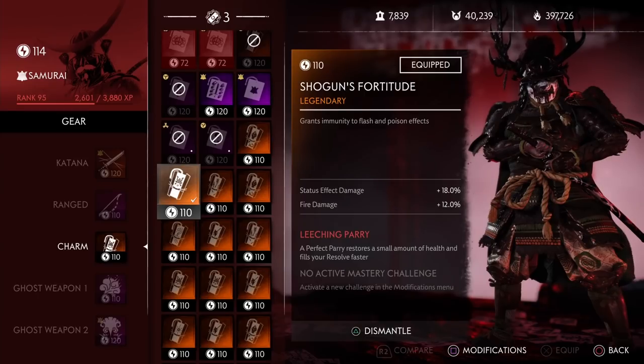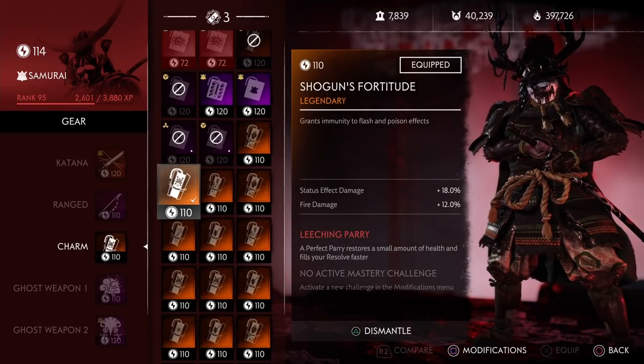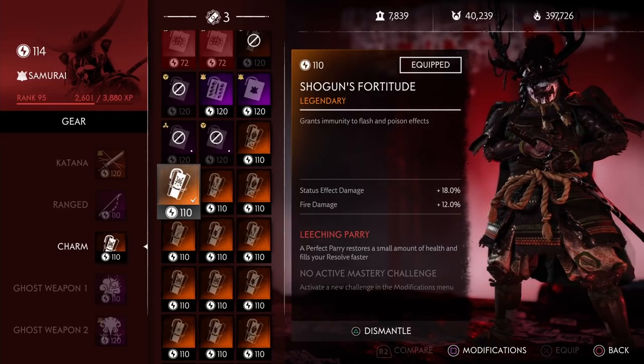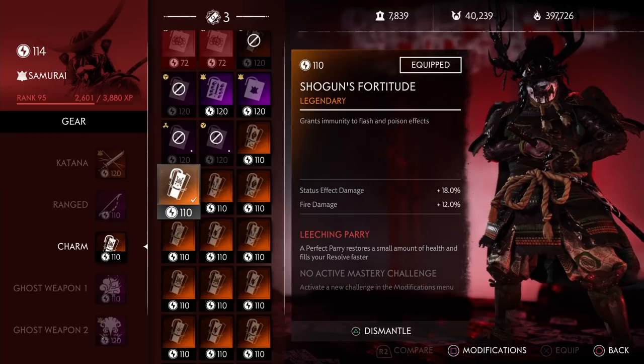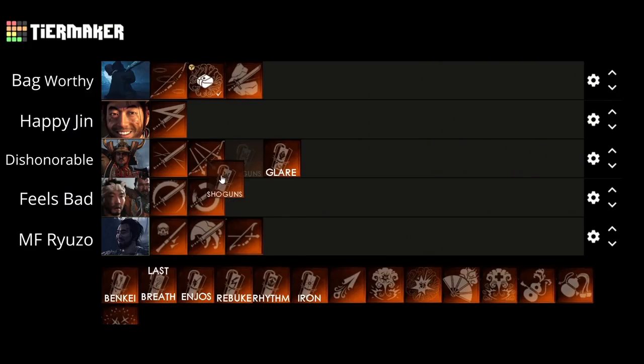Next we have Shogun's Fortune. This grants immunity to flash and poison effects. The major reason to use this is when one of the world modifiers is toxic clouds, specifically in story missions or sometimes at the end of survival boss waves — that can be really annoying. It also grants complete immunity. In Rivals maps, one of the curses sent over blinds enemies, so it could be useful there as well. Because this gives you complete immunity to two status effects, I'm putting it in the middle at the Dishonorable tier.